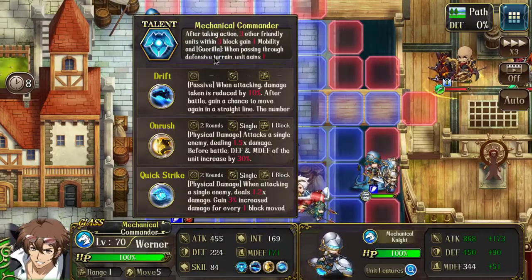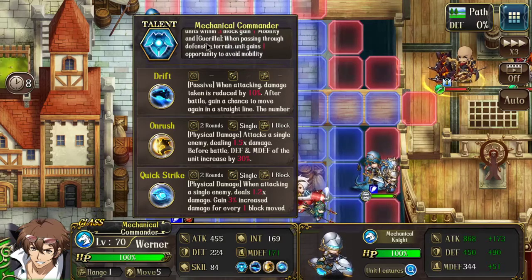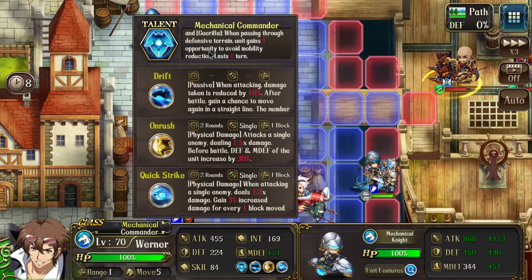Starting off, Werner's Talent gives some friendly unit within some blocks plus one mobility, and this buff called Gorilla. When passing through defensive terrain, this unit gains one opportunity to avoid the mobility reduction, so you can ignore the terrain.